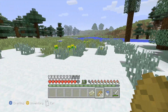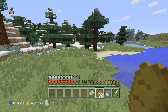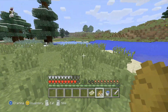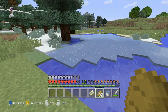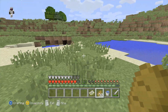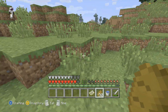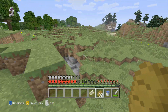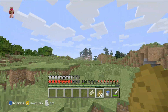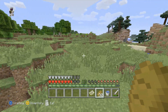Let's keep on going. Oh, we found a savannah biome — that's great, let's go this way now. Please say there's a village in here somewhere. Where's the village? Come on, let's go.